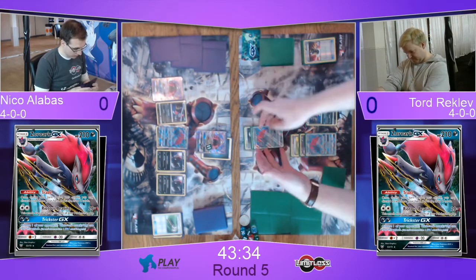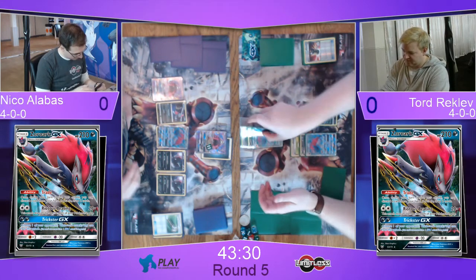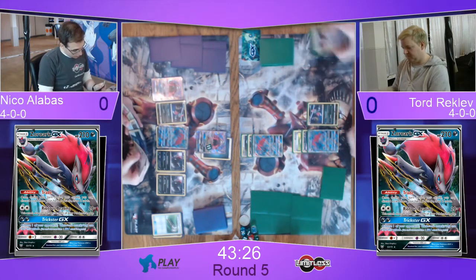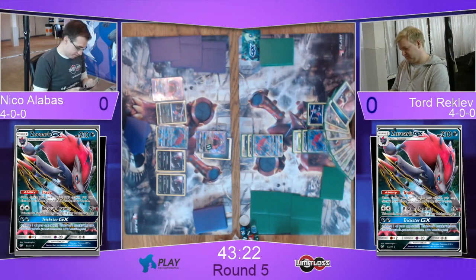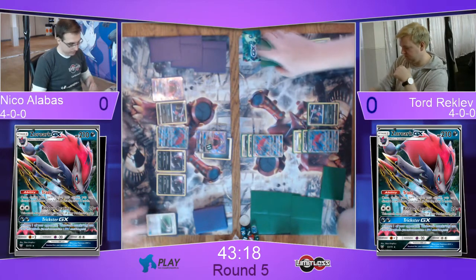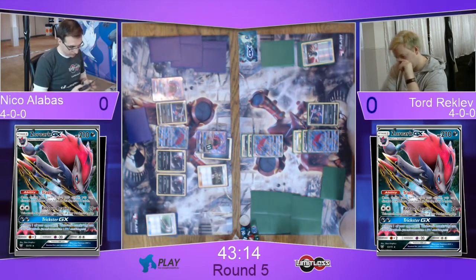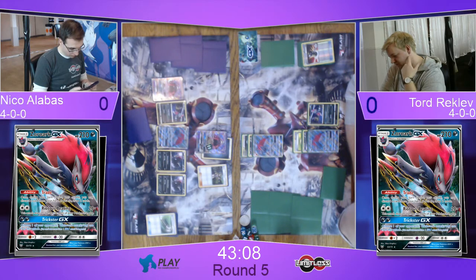If I were Niko, my aim this turn would be to get a Double Colorless, attach it to the Zoroark, Guzma by my opponent's Sneasel, and just deal with it before it comes to Weavile — because then I feel a lot safer putting more things and abilities out. Then I can start drawing lots of cards and pretty much see everything I need every single turn. Yeah, KOing the Sneasel would actually be huge this turn. Looks like he's playing a Mallow, so we won't see a Guzma this turn, but it's still decent.